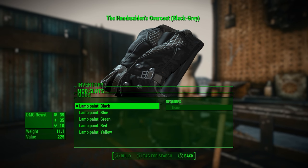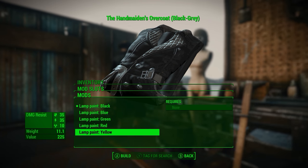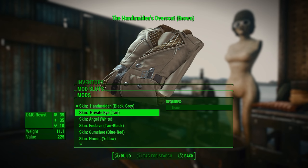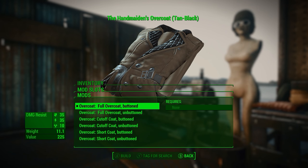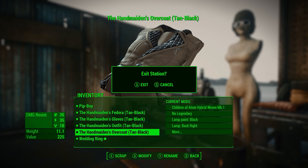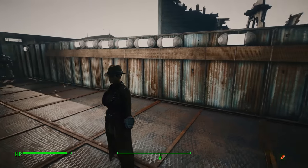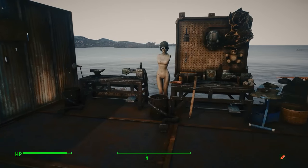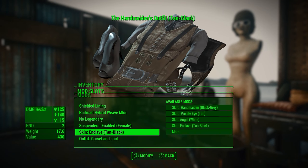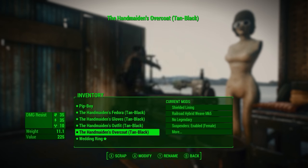The beauty about role-playing games is you can play whatever kind of character you want. If your character is loose with their body then that's fine; if your character is a little more conservative or protective of themselves then they might not choose to do that — but that's the beauty of a game like Fallout 4. That previous option was a little revealing for my taste so I decided to go back and do the pants and shirt option.